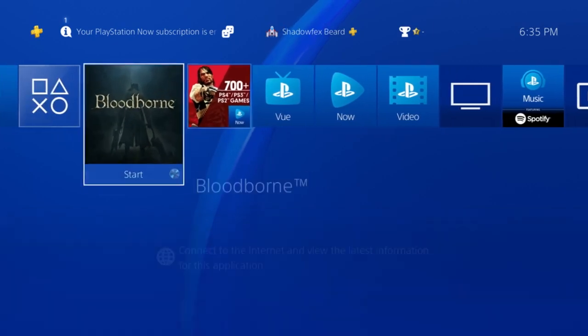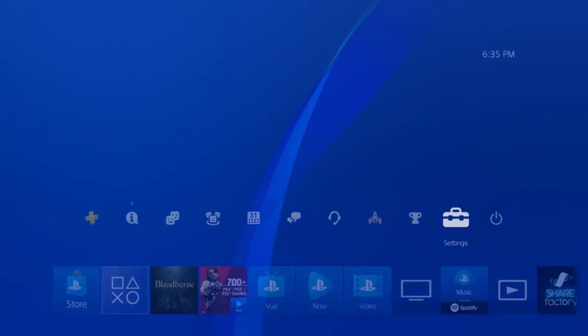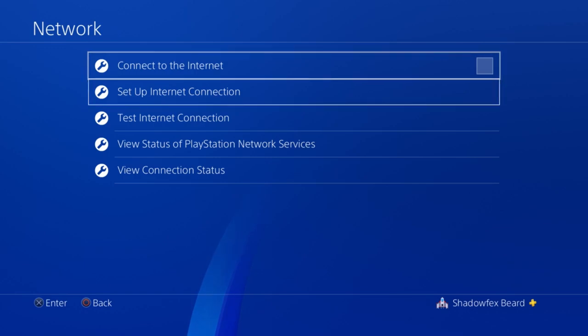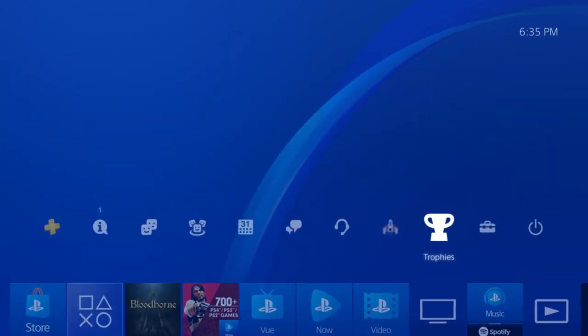First thing you're going to do is you're going to need the actual Bloodborne disk. You can't use the download, you need the disk. We're going to be going to the original version of the game, so next you're going to go to settings, go down to network, and disconnect from the internet. If you have an ethernet cord cable connected, I would highly suggest unplugging it to make sure that this works properly. Just unchecking 'connect to internet' may not work.